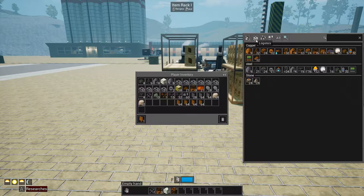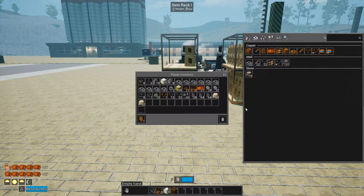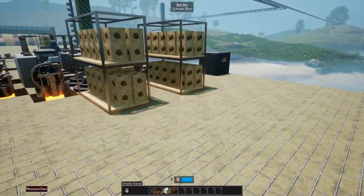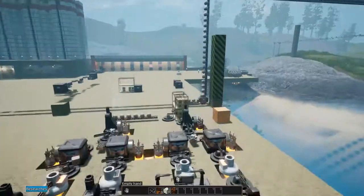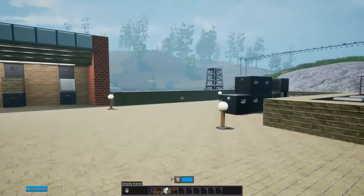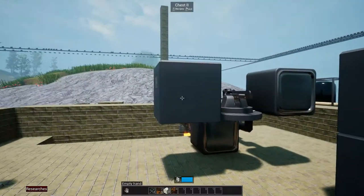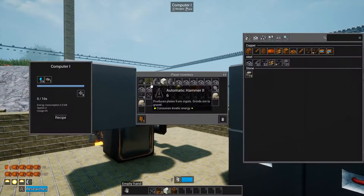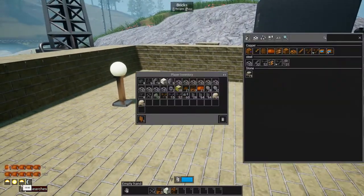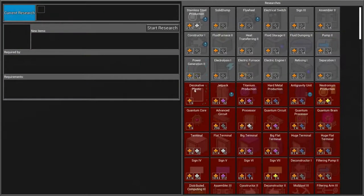I also want to try to get some automation going, especially on these pipes, because they're such a pain to craft — it takes so long. I've got this whole rack of ingots here. I've been doing research — I don't know if I showed this last episode, but I sort of automated the basic research. Now there's just a chest with a whole bunch of circuits in it that's automatically feeding into the computer.